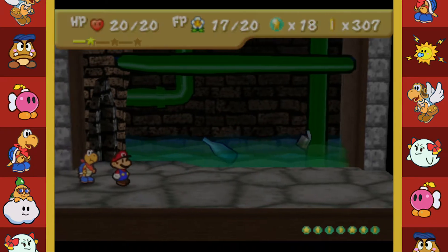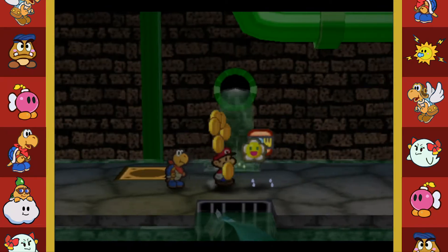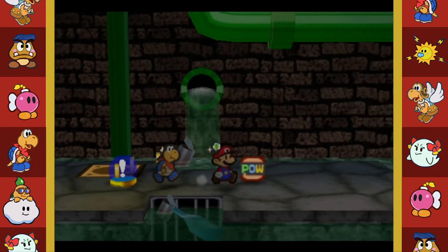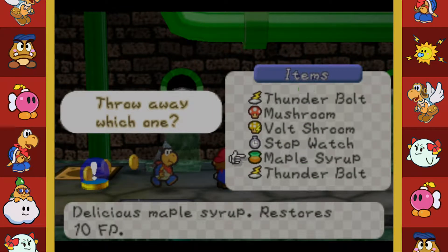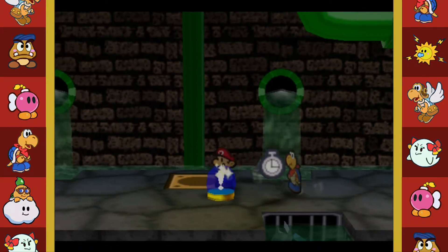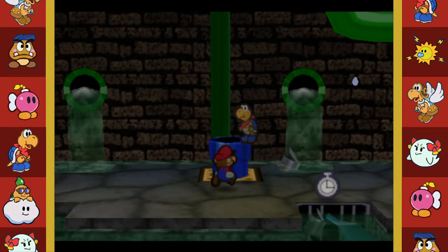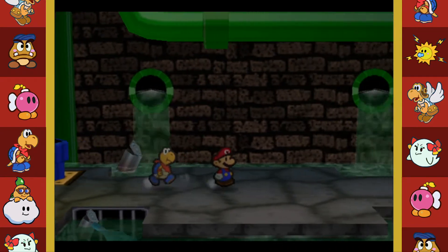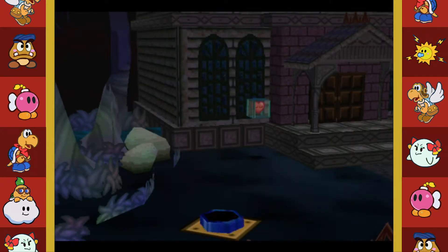Now maybe we can get out of here - we've beaten all these guys! Hey, a Power Block, I'll take it! Let's get rid of the stopwatch. The bar is opened up - I can leave. This probably takes me to the Boo village and Boo's Mansion.